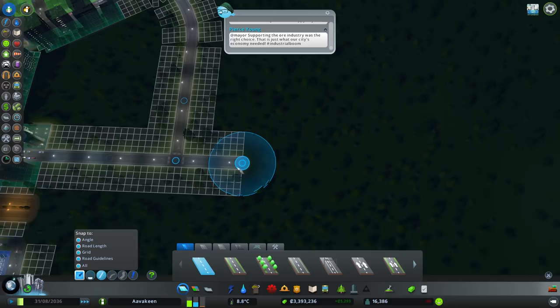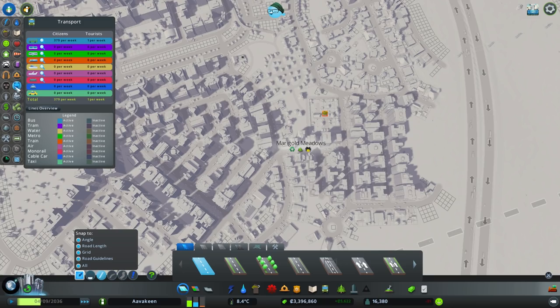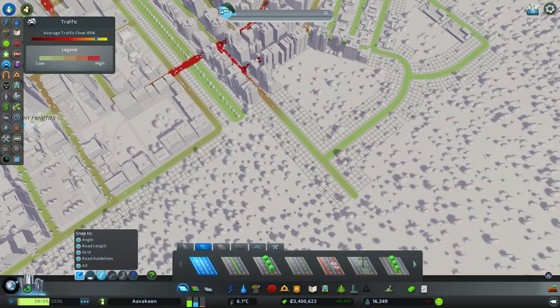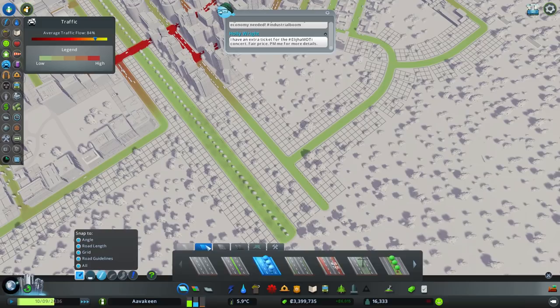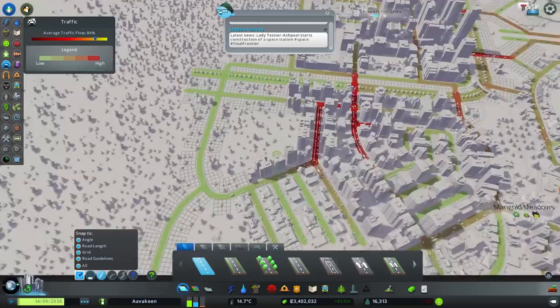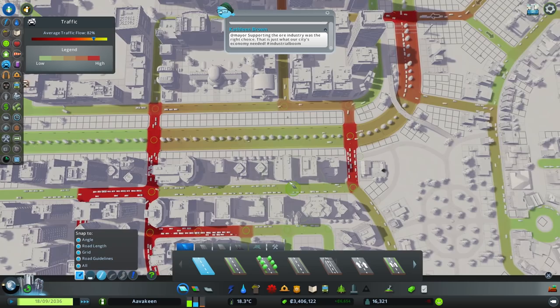Now we're actually getting to a point where there's a lot of traffic on these roads. Let's have a quick look - how congested are the roads? These ones are especially congested. That'll be significantly helped if we draw the road network out a little bit further. Let's quickly bring that down here and have another connection right about there, and similarly take this out there too. That'll take a little bit of strain off - not a huge improvement but something.